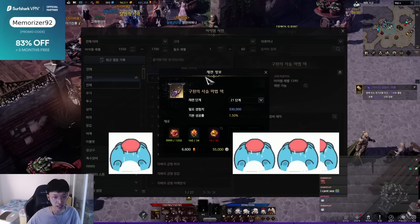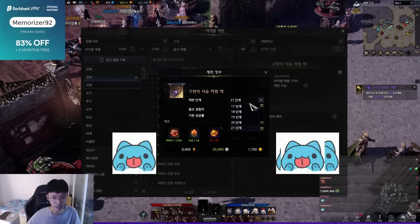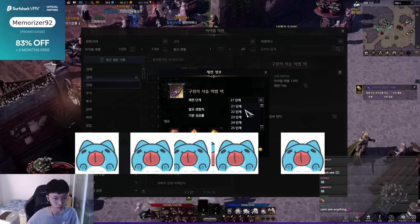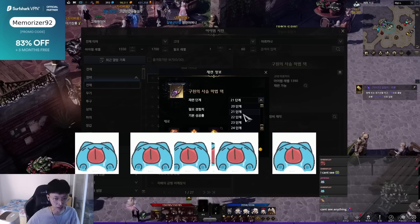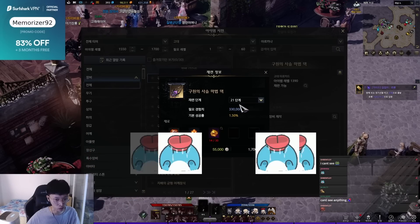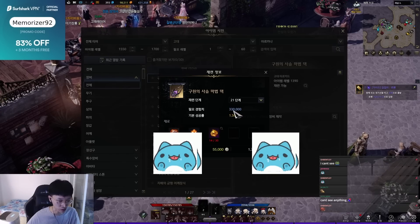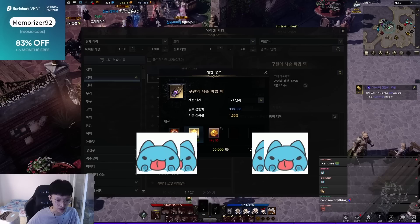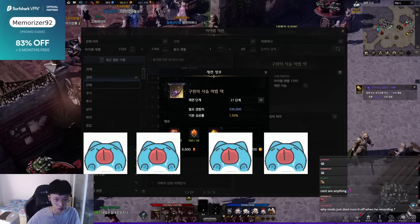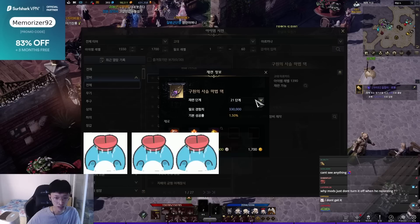Let me show you. This is one of the Ancient Arcana Weapons, and when you transfer from Relic to Ancient, you get 5 more grades — from plus 21 to 25. If you look here, from plus 20 to 21, the success rate is 1.5%, and it requires 330k EXP. Look at the mats: 13.50 Obliteration stones, 34 Leap Stones, 30 of these, and so on — and that's per each tap.